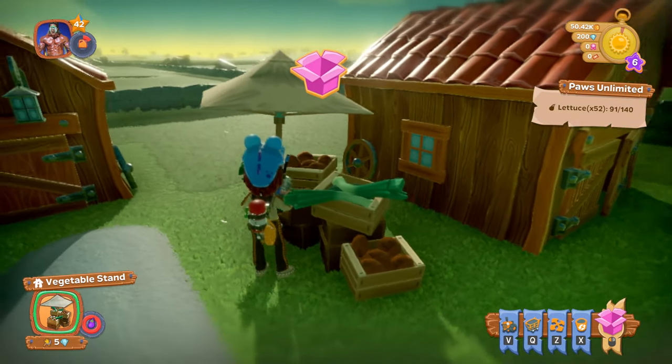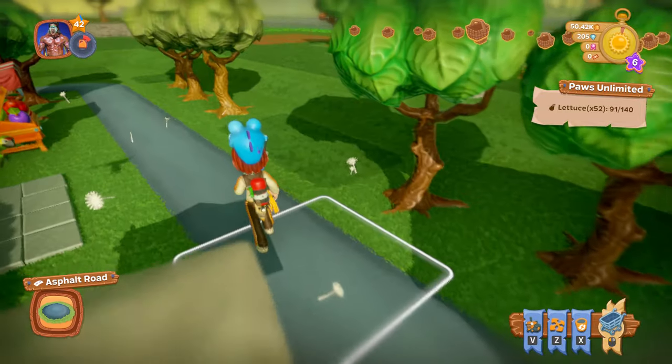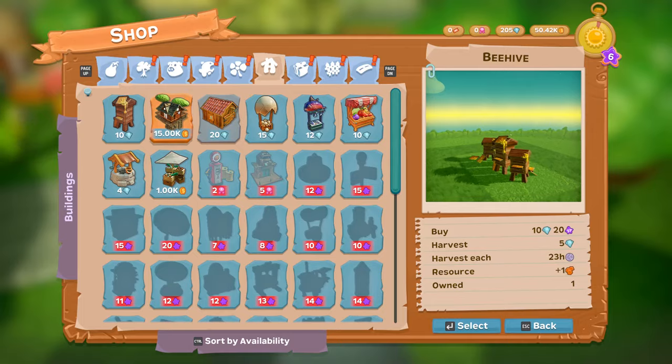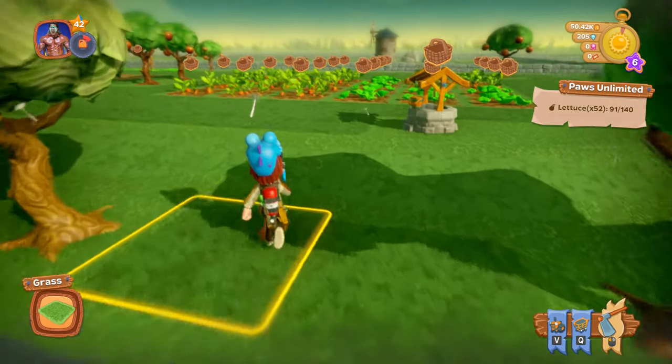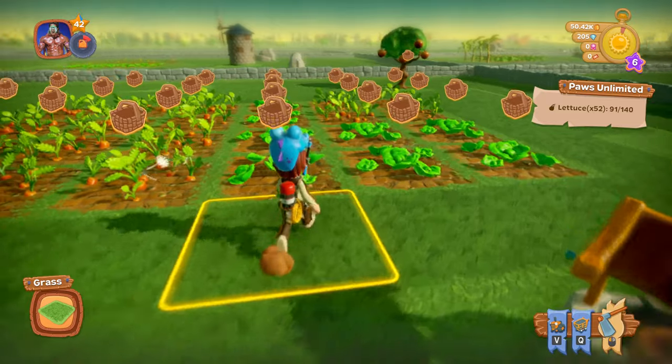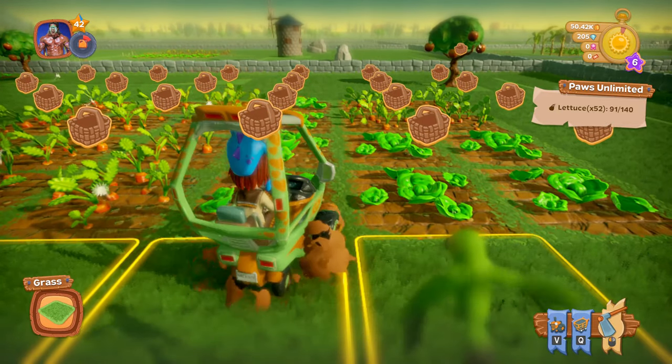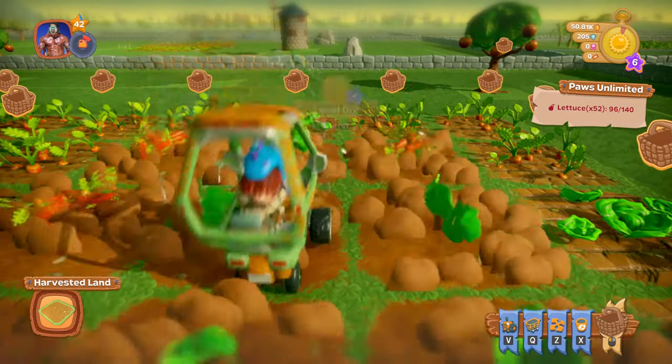We're going to sell some stuff here, get some diamonds. And when we look at our buildings, I think we are all up to date on our buildings. But we have our quest for lettuce — we need a total of 140 lettuce. So let's get our lettuce here.